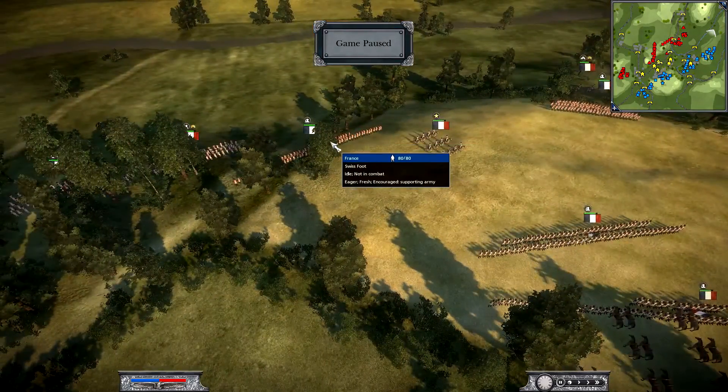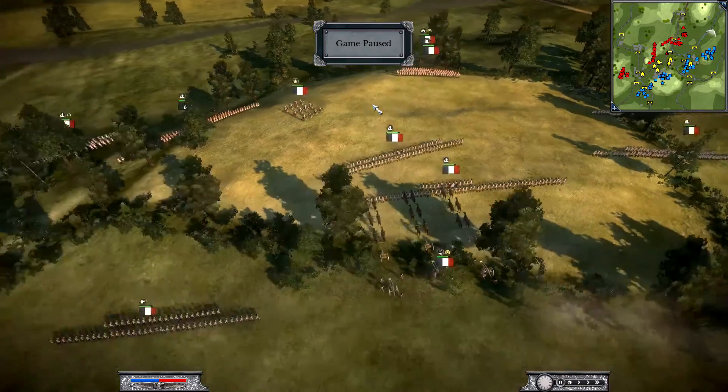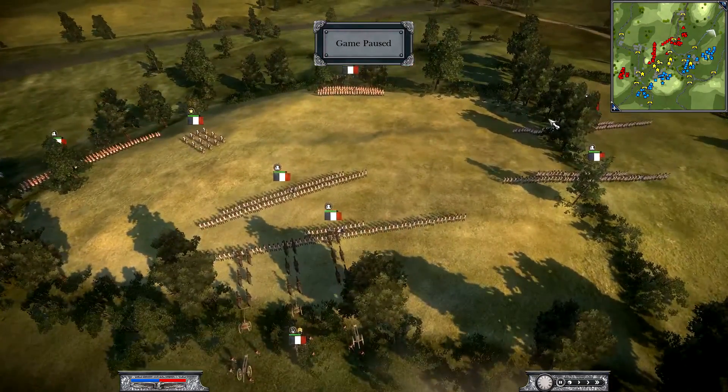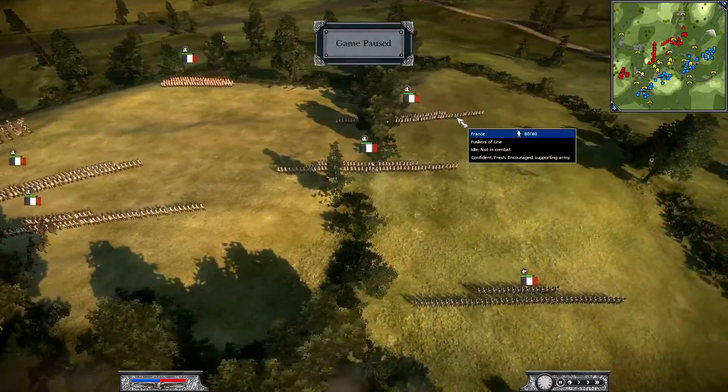We've also got two Swissfoot and five fusiliers of line — sorry, I miscounted at first. Some chasseurs, and some more chasseurs. And then we have a rocket troop unit, just one.